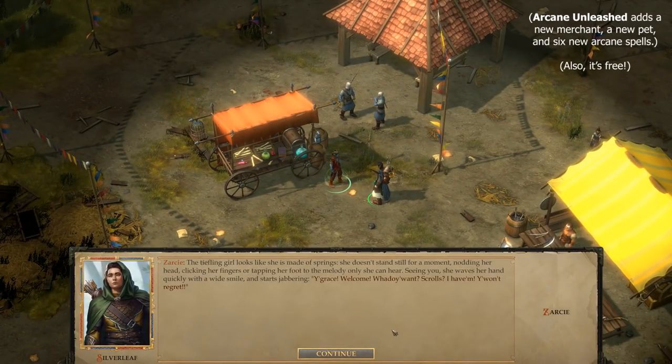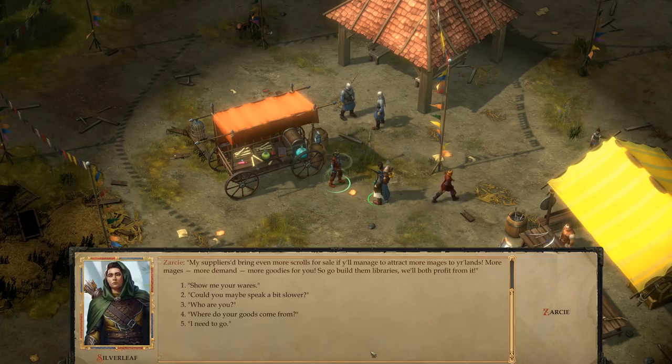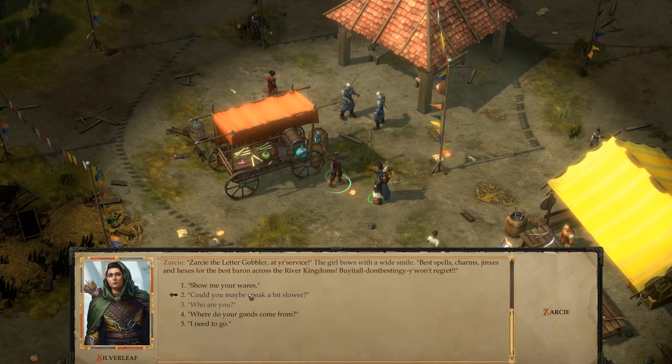The tiefling girl looks like she is made of springs. She doesn't stand still for a moment — nodding her head, clicking her fingers, or tapping her foot to the melody only she can hear. Seeing you, she waves her hand quickly with a wide smile and starts jabbering. 'Your Grace! Welcome! What do you want? Scrolls? I have them! You won't regret! My suppliers would bring even more scrolls for sale if you'll manage to attract more mages to your lands. More mages, more demand, more goodies for you. So go build them libraries — we'll both profit from it.' 'Zarcy the Letter Gobbler at your service. Best spells, charms, jinxes, and hexes for the best baron across the River Kingdoms. Buy it all, don't be stingy, you won't regret.'